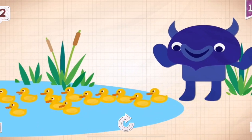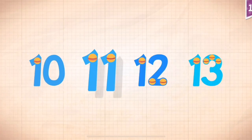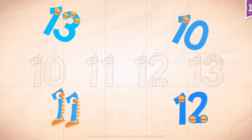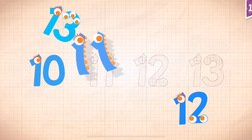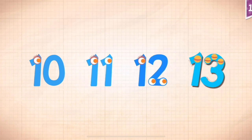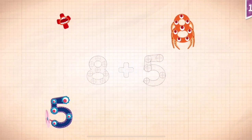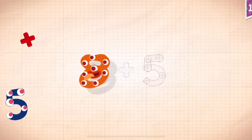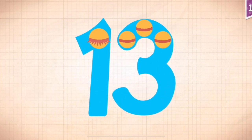Big Blue made sure that all 12 ducklings found the pond. Count by ones starting at ten: ten, eleven, twelve, thirteen. Eight plus five equals 13.